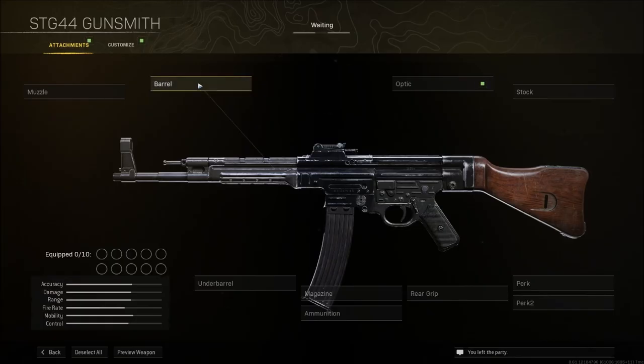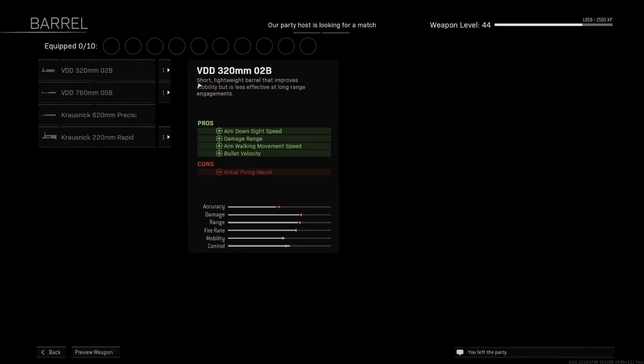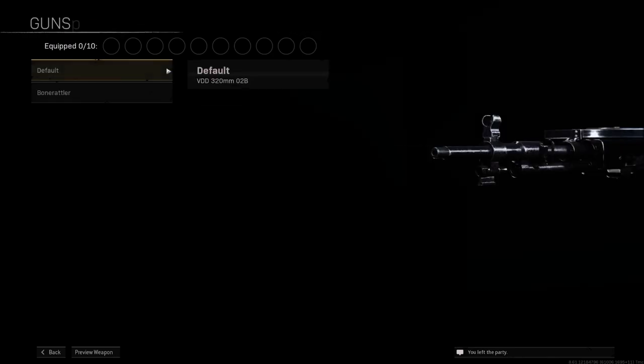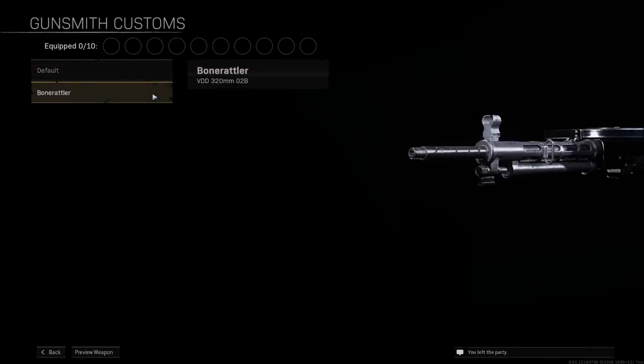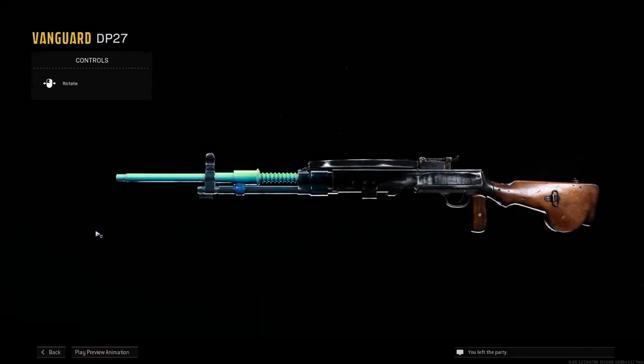Once the auto clicker is ready, hover over the attachment category and tell your friend to click on any Warzone game mode. As soon as he tells you he clicked on the game mode, hold down your left clicker completely still until it glitches out and you should be able to see the attachments. At that point, click on the blueprint attachments and pick and choose which ones you want — it should immediately equip in your class. After that you can save it, modify it however you want, and of course use it in game.